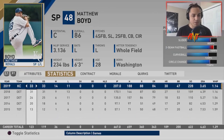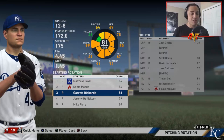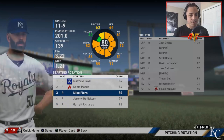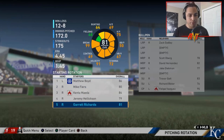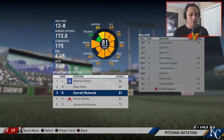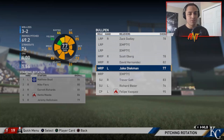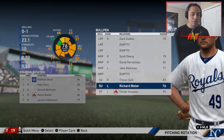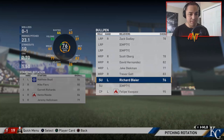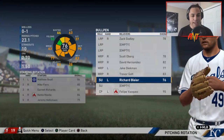Matthew Boyd actually pitched pretty well - that's a first. Kenta Maeda struggled a bit, Garrett Richards struggled, Jeremy Hellickson struggled, but Mike Fiers was actually pretty solid - so I'm going to make him our number two. Zach Godley was okay, Scott Oberg was okay, David Hernandez okay, Jake Diekman struggled, Trevor Gott - meh. Richard Blyer and Felipe Vazquez really held down the bullpen. Blyer is just the go-to lefty in sim-style franchise, and Felipe Vazquez - one blown save, 0.65 ERA and a 0.8 WHIP. That is nuts.